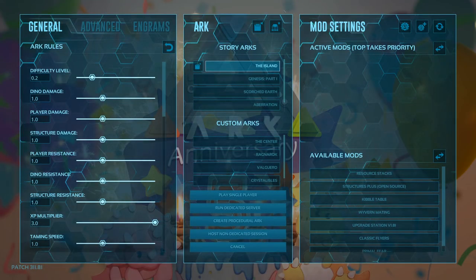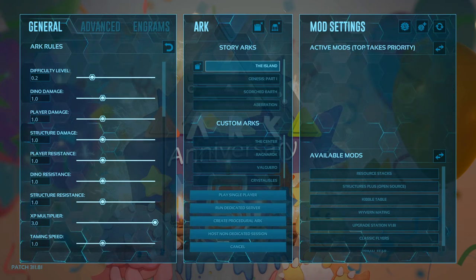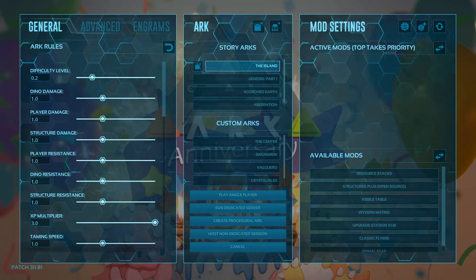Hello everybody and welcome to another episode of ARK: Survival Evolved on our how-to guide. Before we get back into the game, there's one thing I want to point out that's going to make my life a little bit easier while doing this guide. I have increased the XP multiplier to 3.0. Most servers will have the XP multiplier increased because without it, it's a bit of a grind.